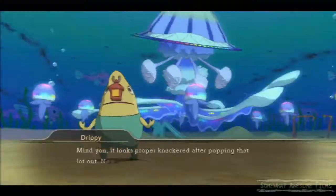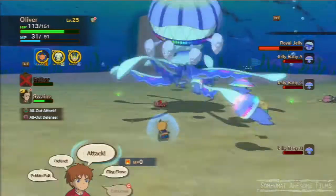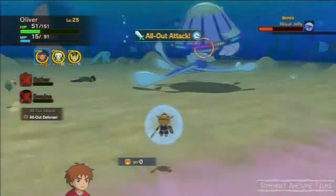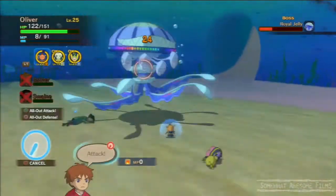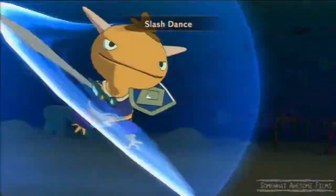So, what you would want to do — my recommendation to fighting this thing — is actually just hack it. If you have a character who has good physical damage, like the starter one you get, the Mighty Might, just use your sword and attack it, because that does quite a bit of damage. You can knock out like a hundred damage in like three hits. So, do that. That's my recommendation. If you have some kind of lightning type, that would probably work even better.